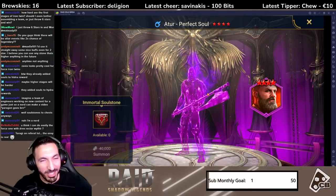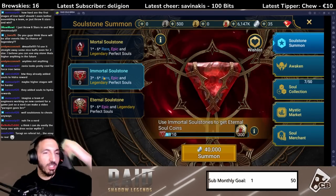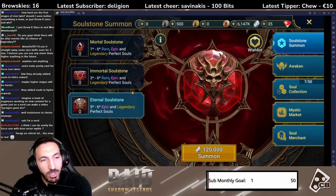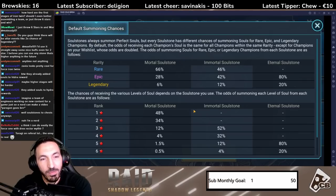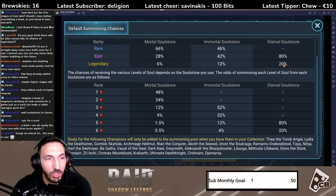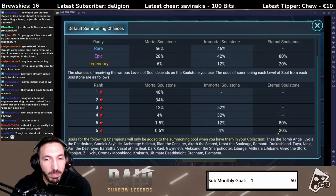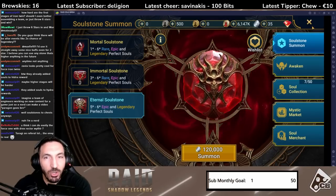That sucks so much — four-star. You get a three, four, five, or six-star here. The eternal soul stone gives you a five or six-star epic or legendary, so that is like the sacred shard. Look at the chance — six percent. The eternal soul stone gives you a 20% chance for a legendary, and then from that it's another 20% chance for it to be six-star. It's not that bad, but still the chances are so low.